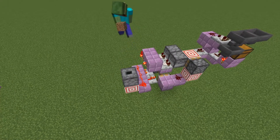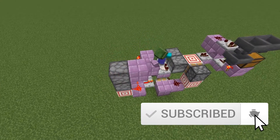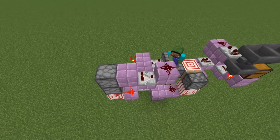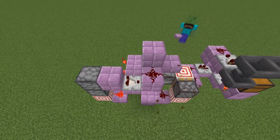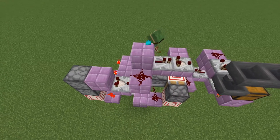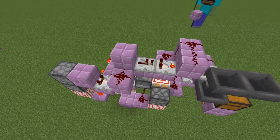For the next part place two droppers facing into each other on top of the back target block. From the top one read with a comparator through a block going into another block with redstone dust on top, powering a block next to it, from which goes a repeater into a comparator set on subtract mode going into another block and three redstone dust on top to complete the clock that will throw out the items.